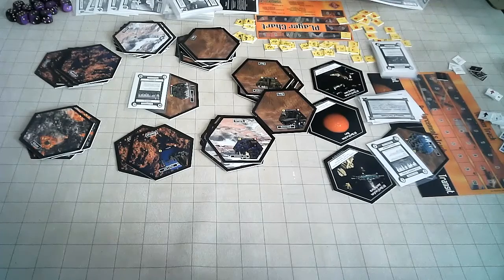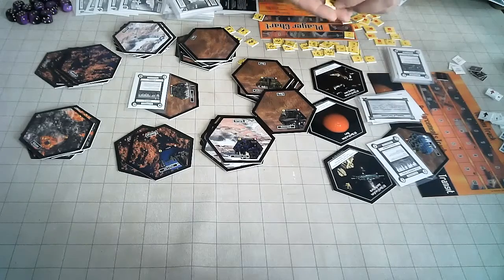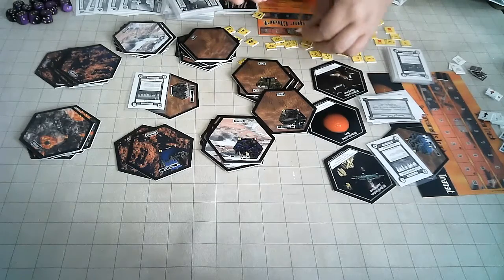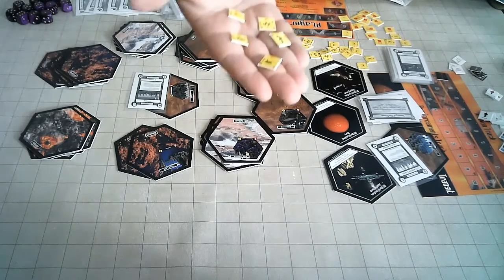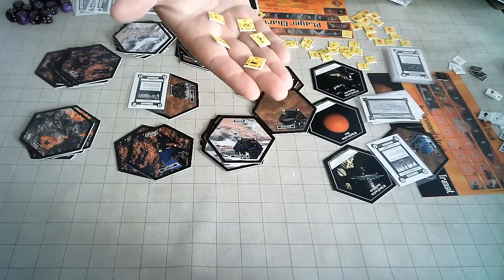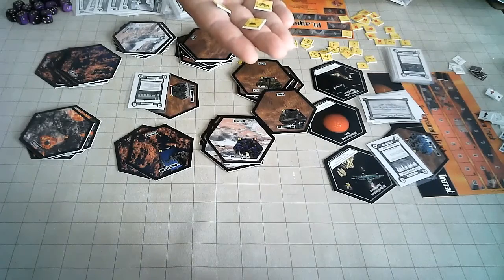To that end, you'll have assorted combat units to fight your opponents — conventional forces, walkers, menace walkers, obliterators, and artillery. The numbers on each unit are attack, defense, movement, and cost.